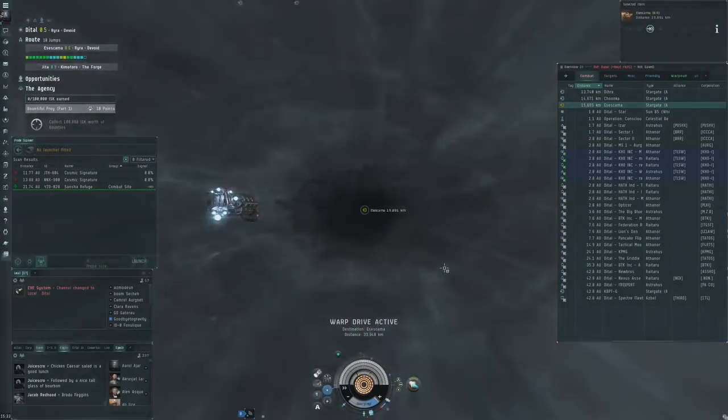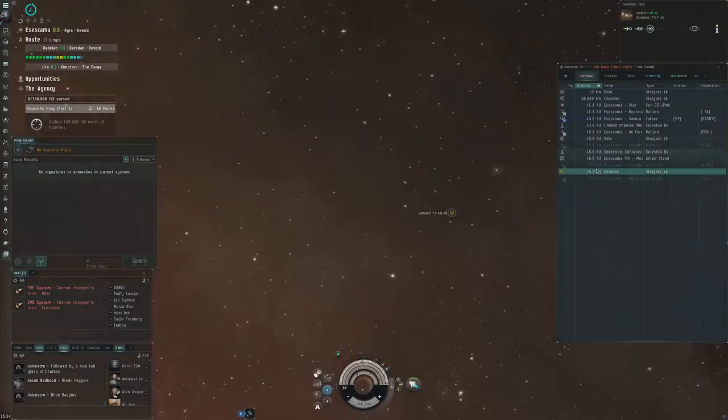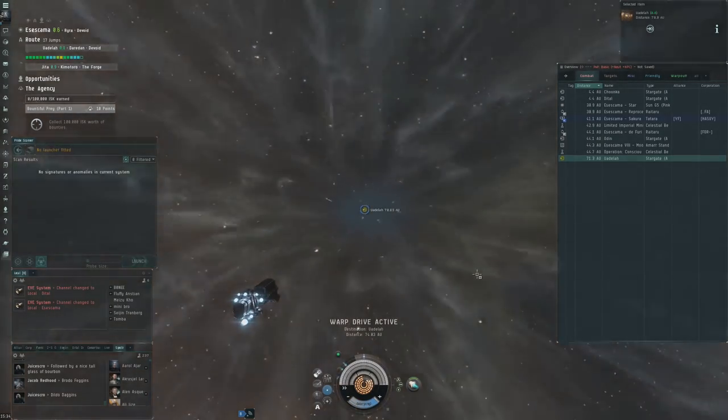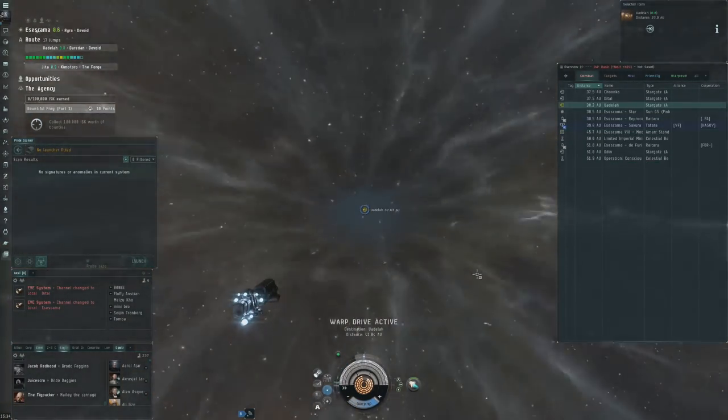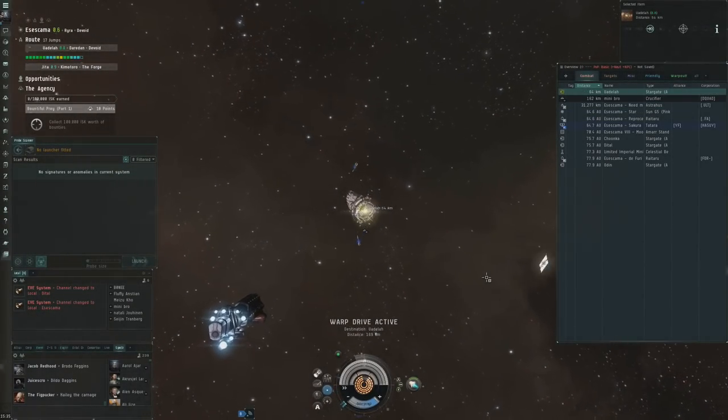Hi everyone, TheLoneWolf here and welcome back to the Sunday Recap, my weekly vlog where I talk a little bit about my last week in games. As always we'll start with EVE Online — I've done the regular stuff: I've done my PI, and I did my weekly run with blueprint copies and stuff to sell to Jita.